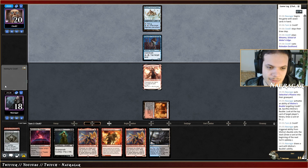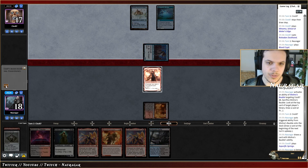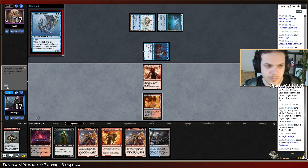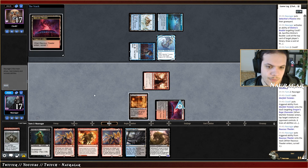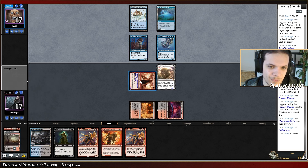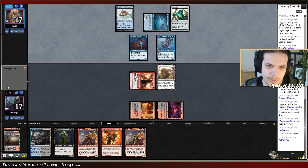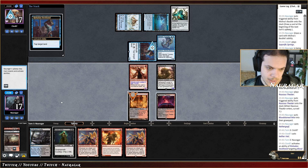They could go Aether Vial, top my land on upkeep — they're attacking. I want to keep Street Wraith for my Inti Trickster. Should I play Nether Goyf? That's a good blocker. I think I want to go for Surveil. Nether Goyf and Detective Phoenix already getting us to delirium and pumping the Nether Goyf so much — this is so good. They're not attacking, likely going to tap one of my lands.